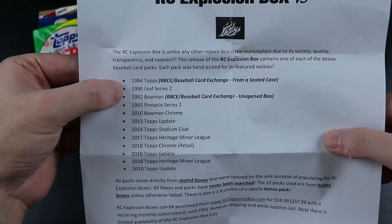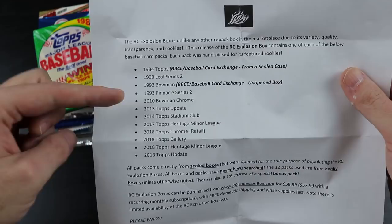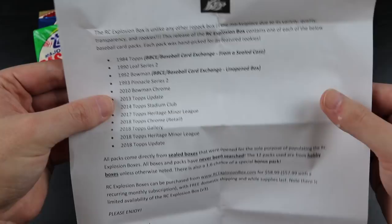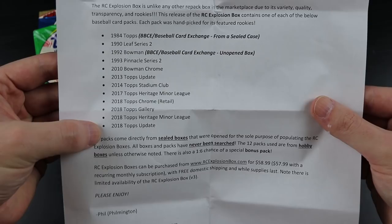Let's get the rundown on what's in this month. We have 84 Topps, 90 Leaf Series 2 with the Frank Thomas, 92 Bowman, 93 Pinnacle — a different Derek Jeter rookie card opportunity there — 2010 Bowman Chrome, 2013 Update, 2014 Stadium Club, 2017 Heritage Minor League, 2018 Topps Chrome, 2018 Gallery, 2018 Heritage Minor League, and 2018 Topps Update.